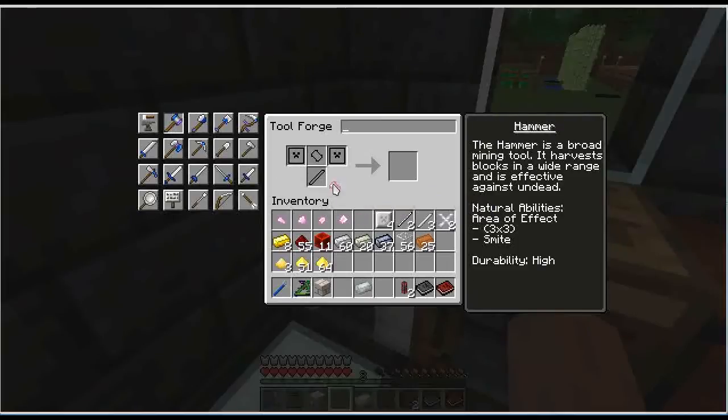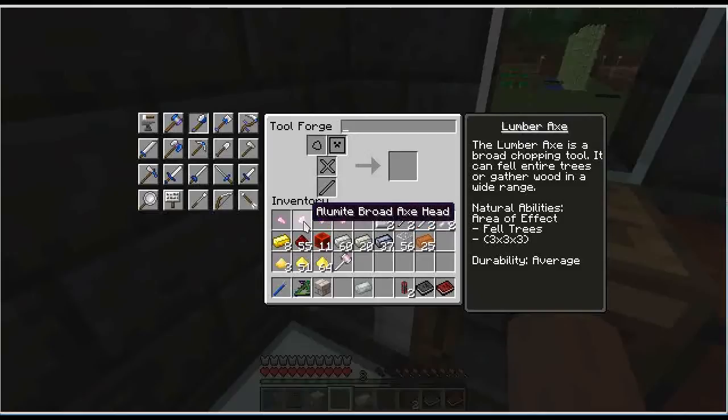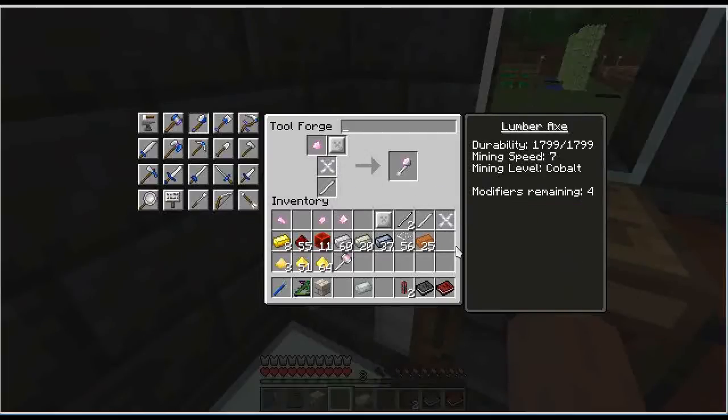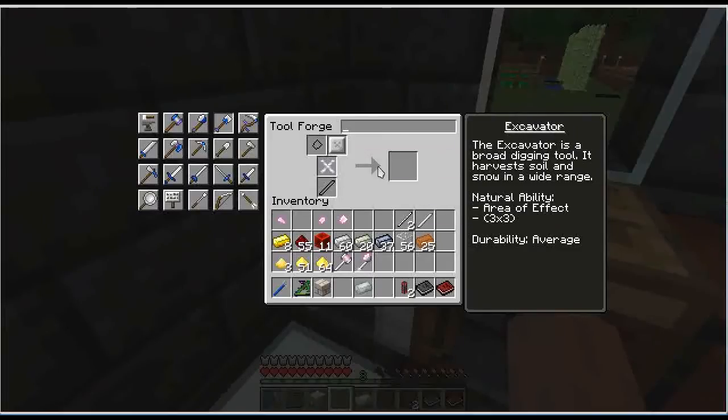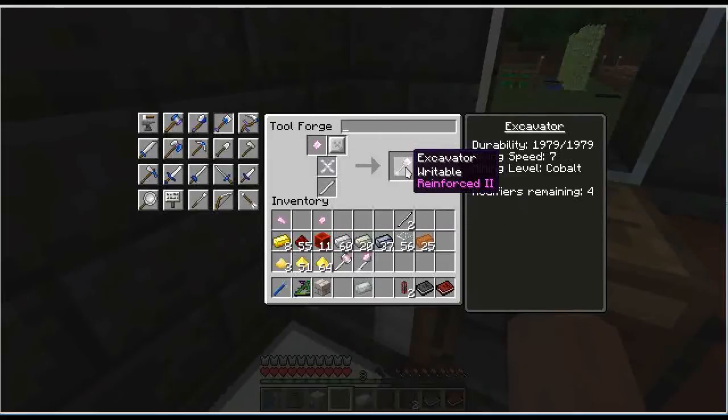Let's start with our hammer. We need a hammer head, two plates, and a tough rod. A hammer with Reinforced 2. Our lumber axe requires the broad head axe, the large plate, and a tough rod. I used paper tough binding, and the reason is that it adds a modifier — so we have one extra modifier on this lumber axe, giving us four instead of three. Same thing for the excavator: the large plate, the tough rod, and the excavator head. Now we have our excavator with four modifiers.